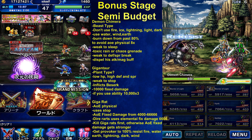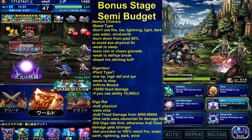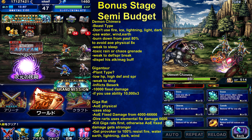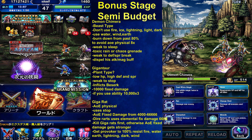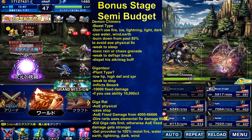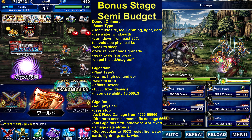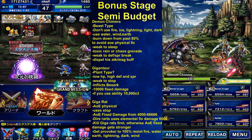Anyway, I could've just dual cast Karaga and Zunaga, but laziness sets in. Zunaga, Karaga. Turn 7, so we're gonna reapply everything.